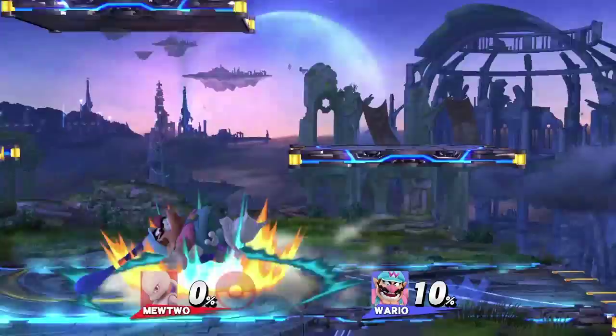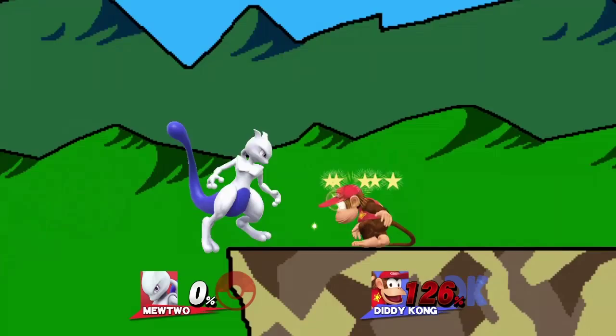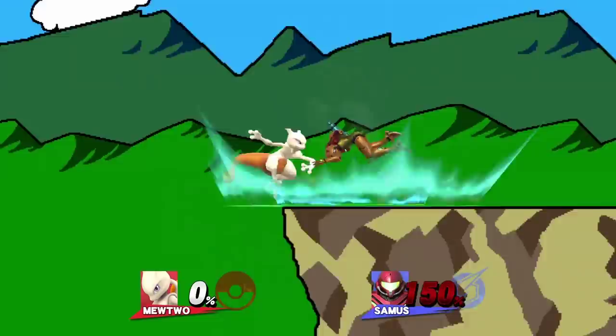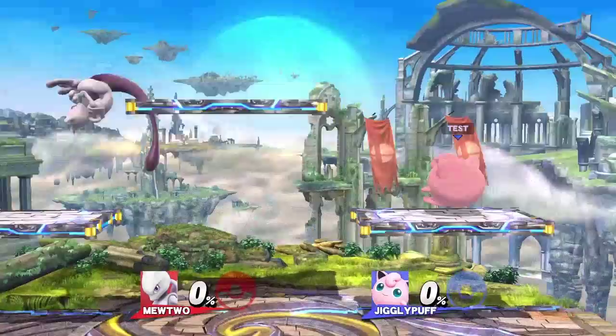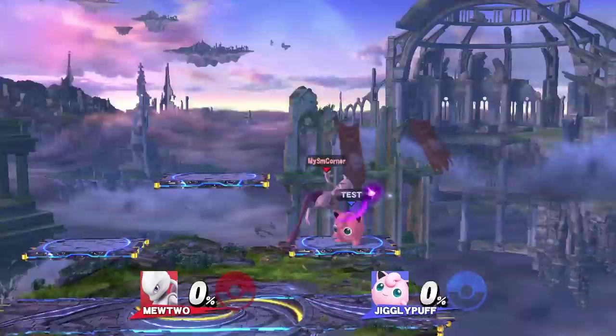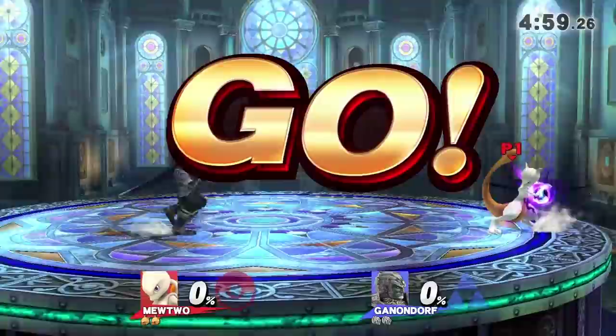Here are some miscellaneous tricks. While holding the ledge, you can potentially catch your opponent with an instant disable or shadow ball by jumping then double jump cancelling with one of those specials. You can also drop off the ledge then instantly use confusion if they're hanging too close. Confusion is generally an awesome move because it beats out shield. Another neat trick is edge cancelling Mewtwo's teleport — aim your teleport towards the edge such that he slides off, which can be a great tool for mind games once mastered. That's all for my Mewtwo tutorial; thanks for watching and I'll see you guys next time.